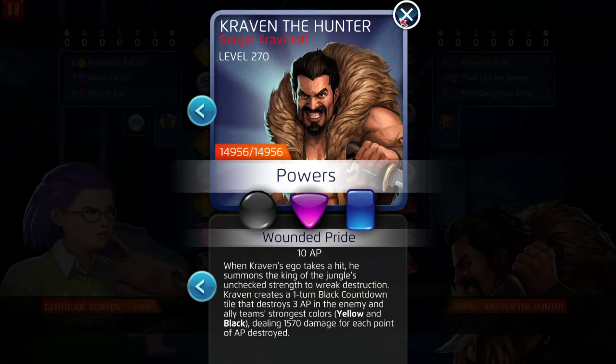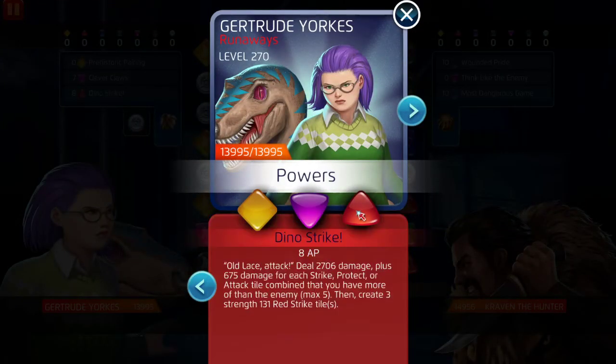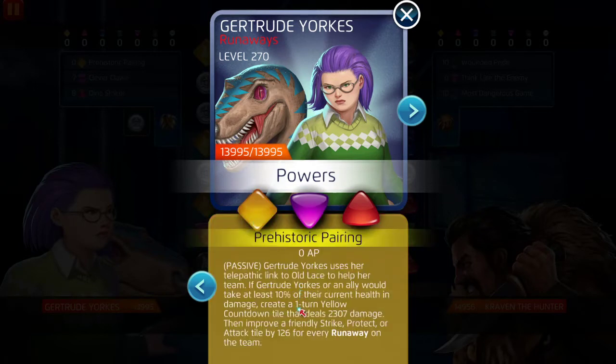Gertrude's yellow ability — Dino Strike — is why I want to match as much red as possible and try to activate it twice. For one activation it deals 2,706 damage, plus 675 damage for each strike, protect, or attack tile combined that you have more of than the enemy, up to a maximum of five. I'm probably going to have five strike tiles. Then it creates three strength-131 red strike tiles. Craven is going to debuff those strike tiles every turn, and hopefully deal 10% of that damage to me.